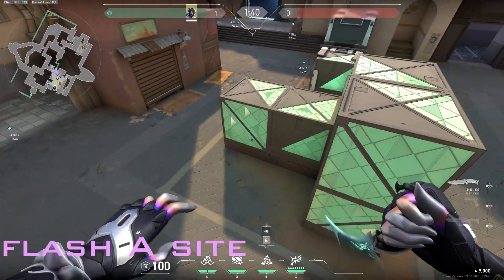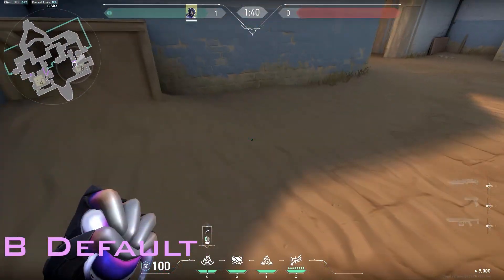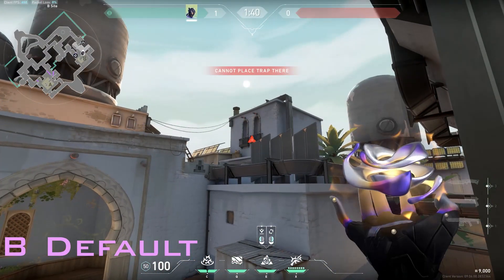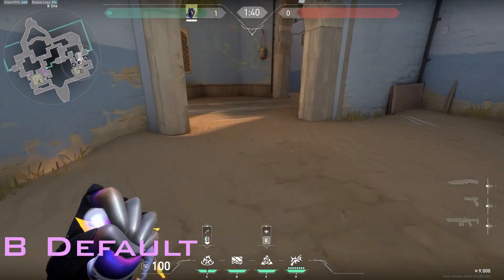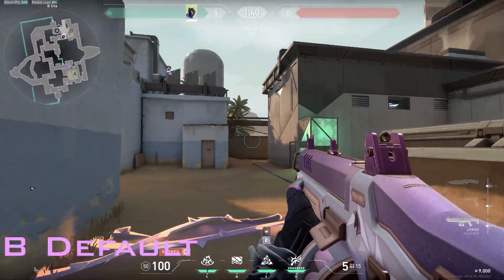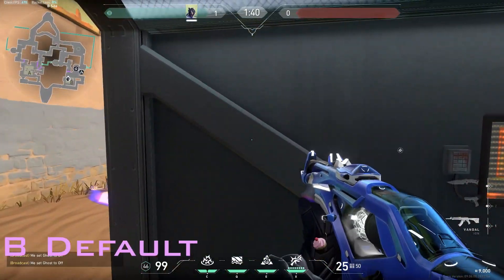If someone is hiding behind triple coming to B site, the default would be just put your hookah, put your vines, and go on this box. Put your flash right here. You can put one vine open here, so as soon as the vine opens here, you drop down, you get the flash, and easy kills. Play Vandal.